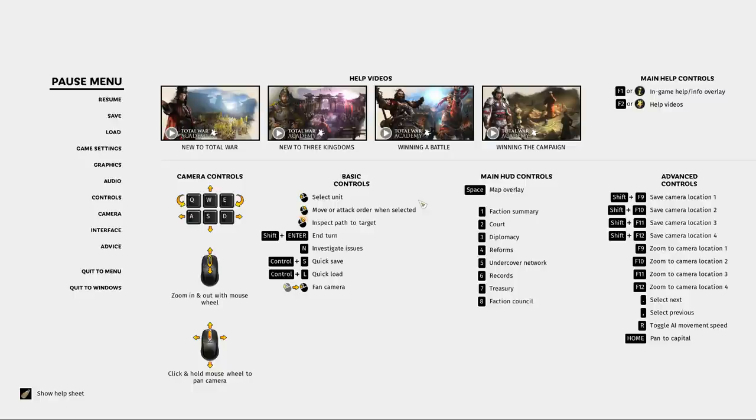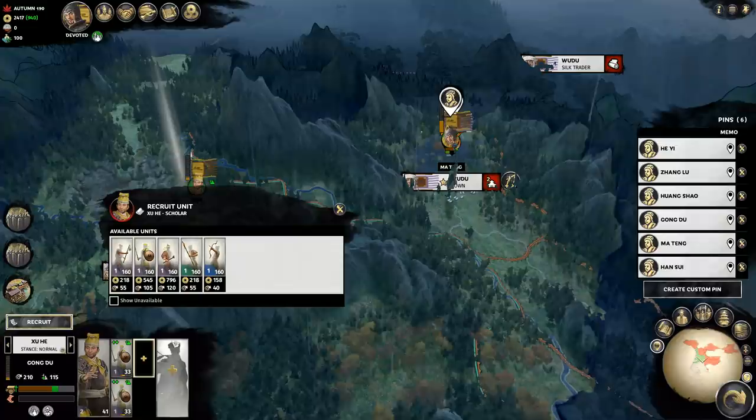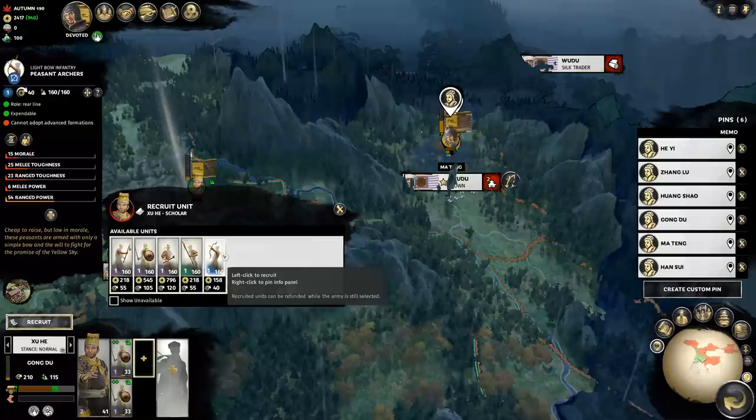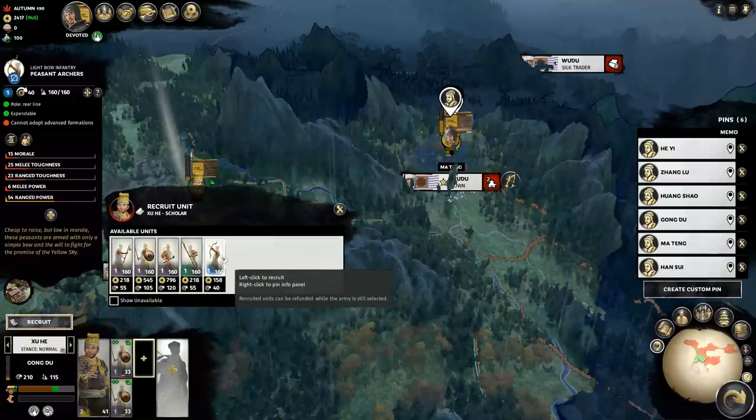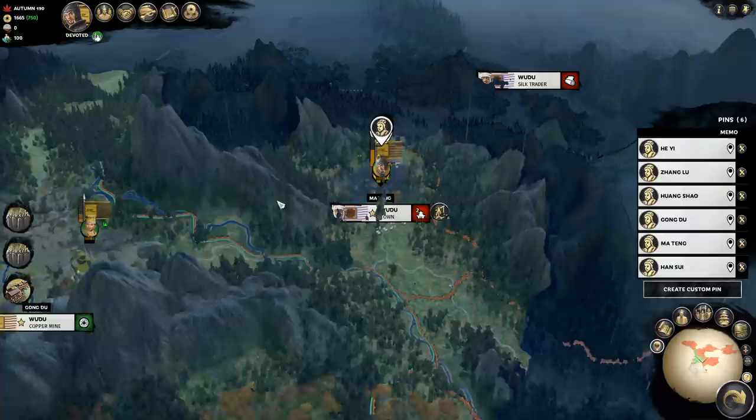In the meantime, I decided to recruit a few more guys back in our territory and sort out the graphic settings so now it's less dark. When I come to recruit armies, I notice that this new officer recruits different units to what Gong Du can recruit. I'm still not sure how this works, but it depends on who your officer is — what things they can recruit — rather than depending on buildings like in the previous Total Wars. But I'm so aggressive I'm not even going to try and find out.